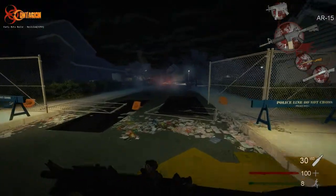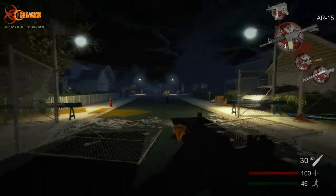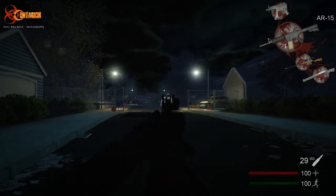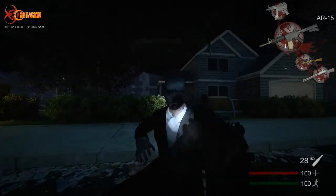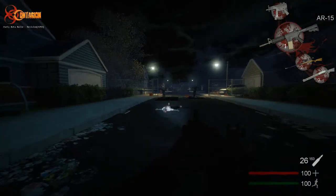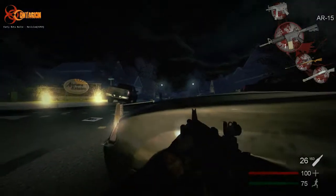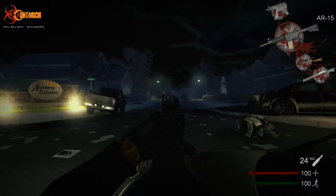With an assault rifle or carbine, depending on what you're using, you'll be able to engage people at medium to long range. What I'd classify as a medium range target is right here. A close range target — while it does work — they're too close to you. With an assault rifle, you have the ability to take cover behind something, don't let them see your entire body, and take them out.